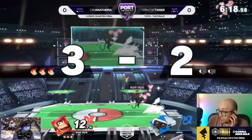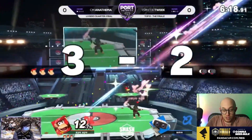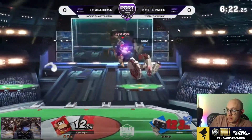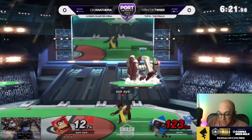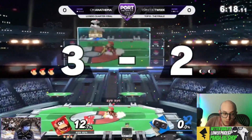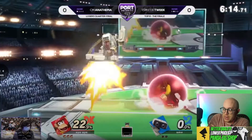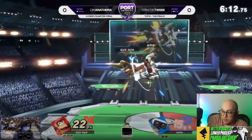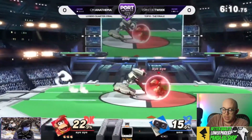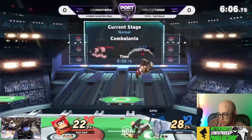What a punish by Tweak. He does this toss banana to cover the land on platform that Anathema does, and then drops through B-reverse bananas, jump Z-catch, toss down forward smash. And again, because he has banana in hand, he can't really get anything here from a buffered position, so he just tries to jump and toss banana down to catch Anathema hitting a button or trying to reestablish, or be plus on shield.